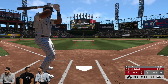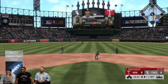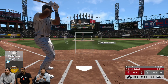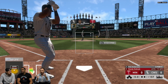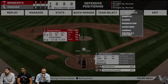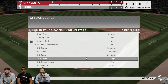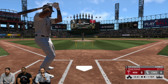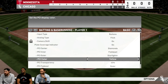Moving on but sticking with the PCI — for the first time ever in MLB The Show, players will now have the ability to customize the way the PCI looks on their screen beyond the generic options of the past. In the stream they showed off three customized PCIs. When customizing your PCI, options include: plate coverage indicator on/off, center shapes, inner shapes, outer shapes, overall color, transparency on a 1-to-100 scale, and PCI fade out. The screenshot shown is an example of what the PCI customization screen will look like in MLB The Show 20.